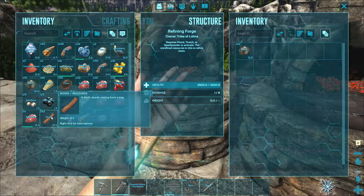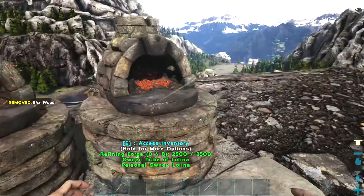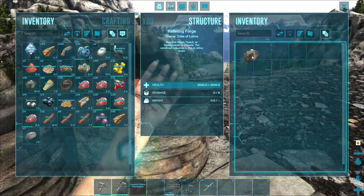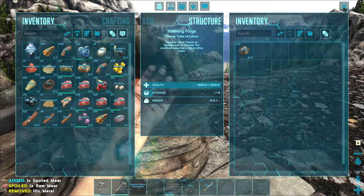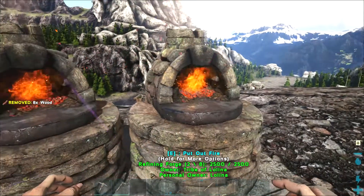Once it has fuel, press the light fire button which can be shown in the middle and now it is turned on. Make sure you put metal if you want to smelt metal into the inventory as well.